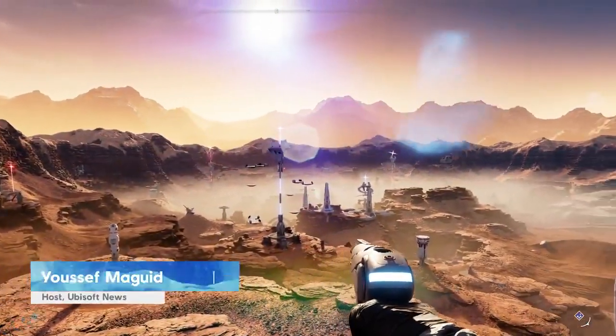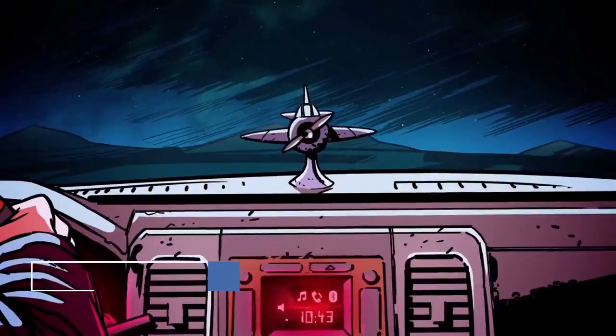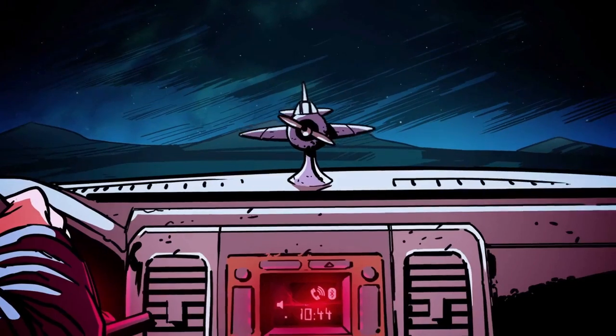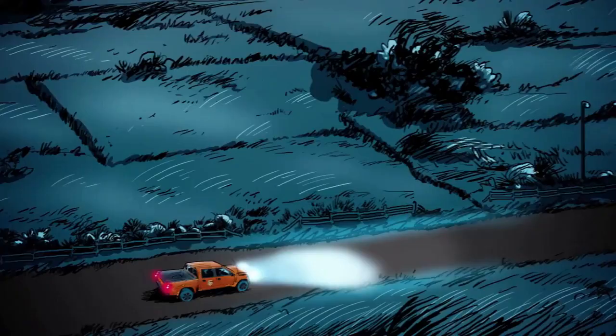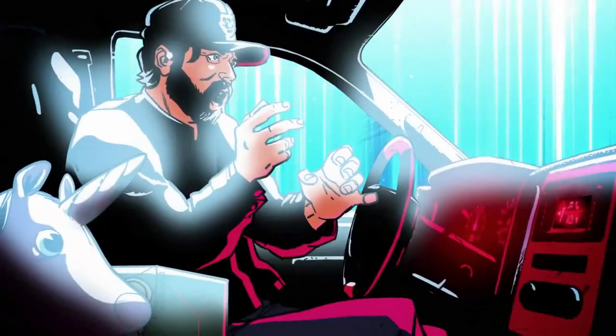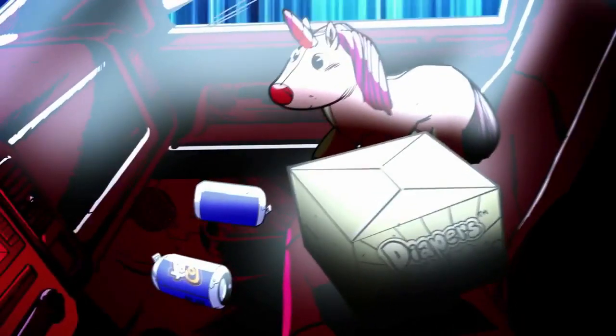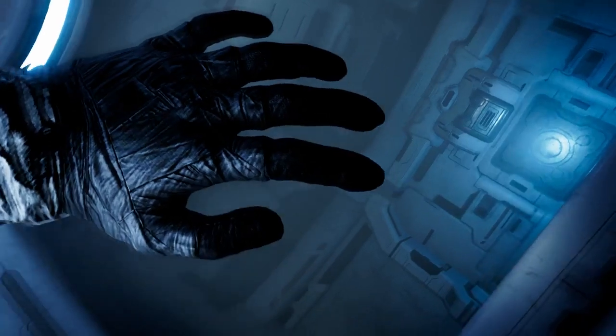Millions of miles away from the farms of Hope County, Lost on Mars puts you in the shoes of everyone's favorite fighter pilot, Nick Rye. When Nick gets a call from his old buddy Herc, it's clear that something's not right. Before he realizes what's happening, Nick is beamed up and finds himself waking up on Mars.